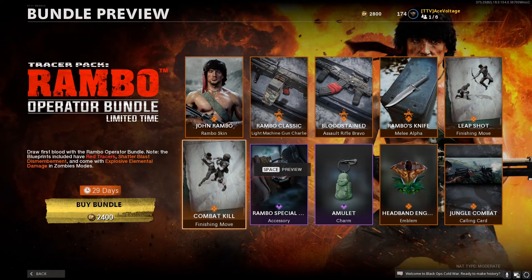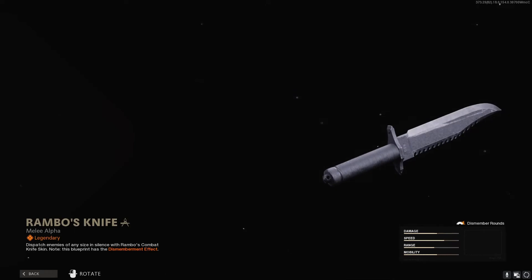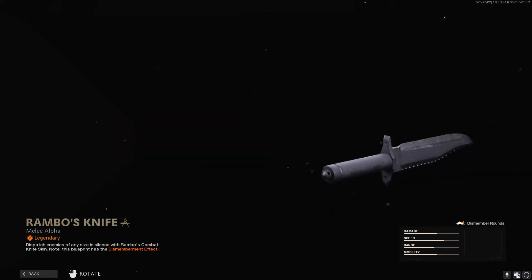John definitely has a better bundle overall — it feels like it has a few more things. Both bundles are the same price: 2400 COD points, which is roughly 24 to 25 US dollars. You only have 29 days to get this, so if you want it you have to figure it out within the next month. Once it's gone it's gone — you can't go to your custom class and buy bundles that aren't in the store. If you really want those finishing moves, that skin, or Rambo's knife — which is a new skin for the combat knife, not a new weapon — you need to decide fast.